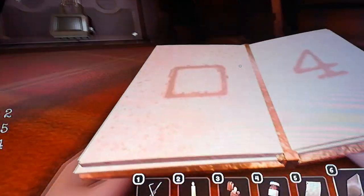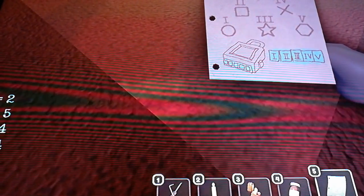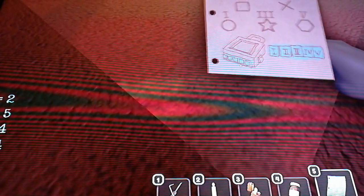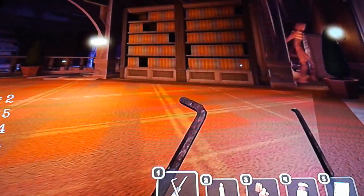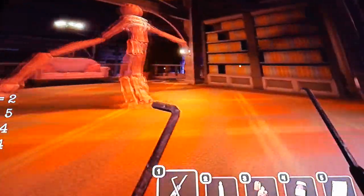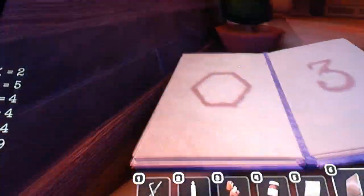There we go - square equals full. Now if we check the paper: circle, so full. The code so far is: full, full, question mark, 2, question mark. These will be answered in a second. As soon as Figure moves along, we can go down here. There's a book - that's what we need. And now we know the code - all eight pieces right there.